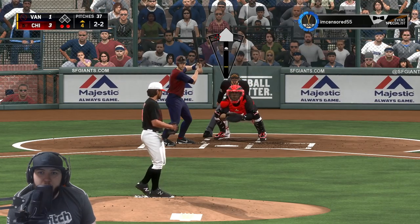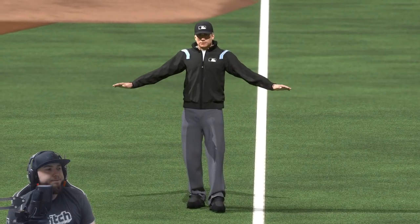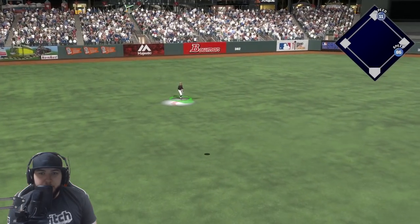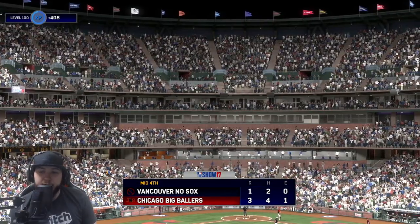Going low and in to Jorge, trying to get the strikeout. Give me that. There we go — nice sinker pitch out of the zone, he went after it. Jackson gets one run back.